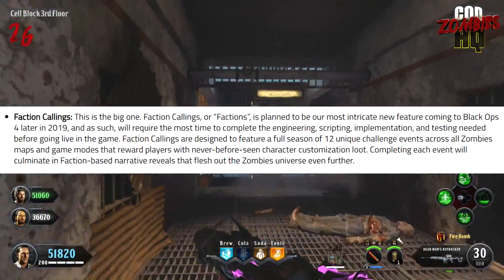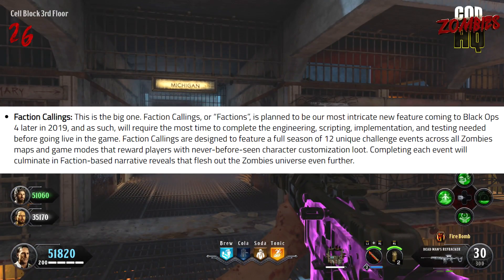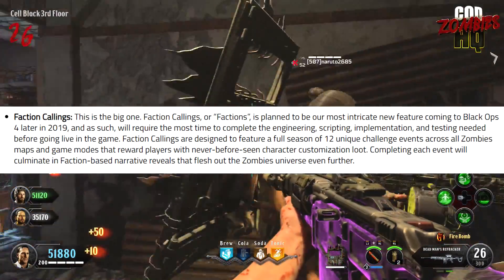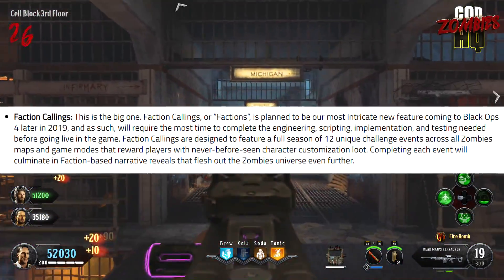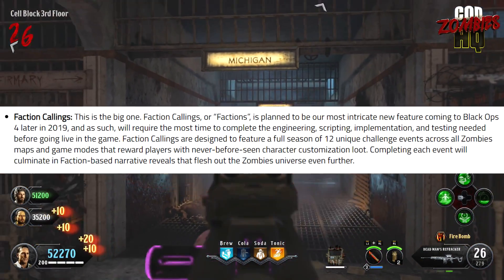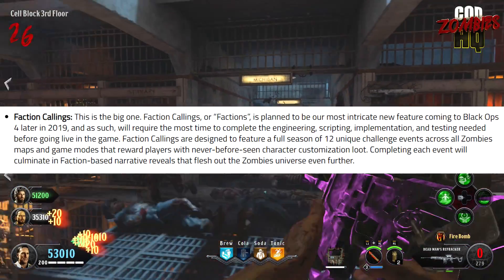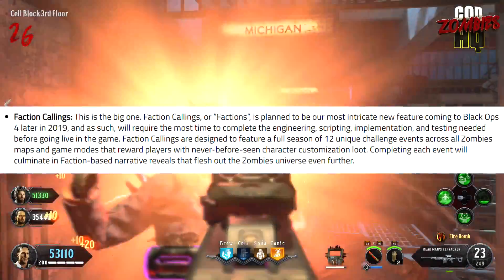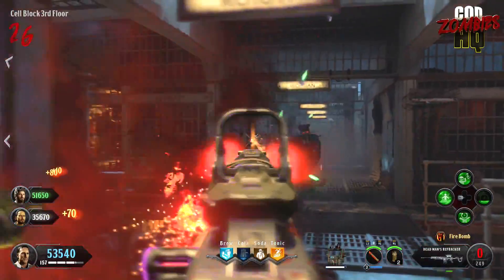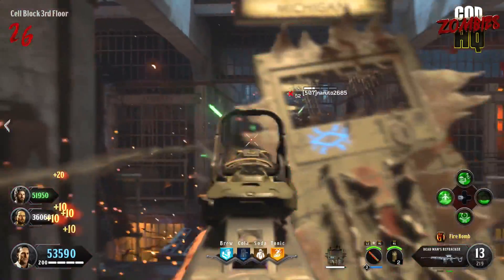They continue by saying Faction Callings are designed to feature a full season of 12 unique challenge events across all Zombies maps and game modes that reward players with never-before-seen character customization loot — hopefully not just face paints, please Treyarch. Completing each event will culminate in faction-based narrative reveals that flesh out the Zombies universe even further. We don't know if this will be exclusive to the Chaos storyline, which would make it less interesting personally, but we'll have to wait and see.